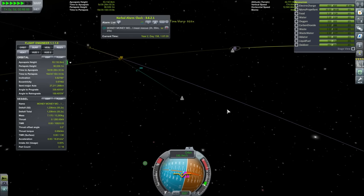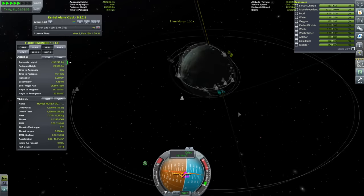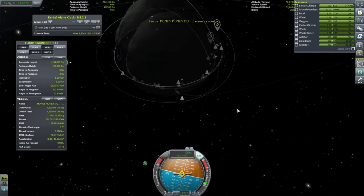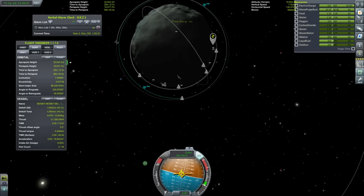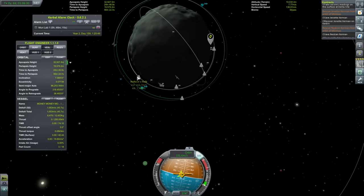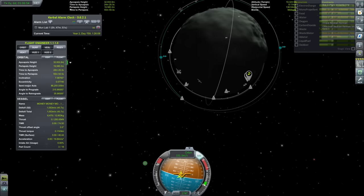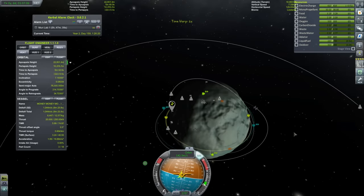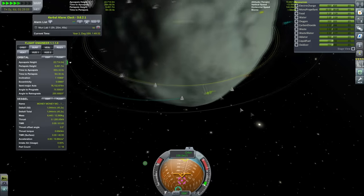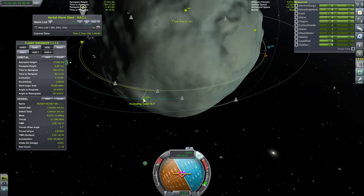Now we're going to be producing about 12 science a day because I'm leaving the other scientists there - they'll be stuck here forever and I'll probably forget about them and they will probably die. Talking of people dying - we're going to go rescue some Kerbals. Getting to orbit, there's actually three in orbit of Minmus right now, and there's a bunch in orbit of Kerbin which I can't see anymore because of game glitches, so I might just have to cancel those contracts.